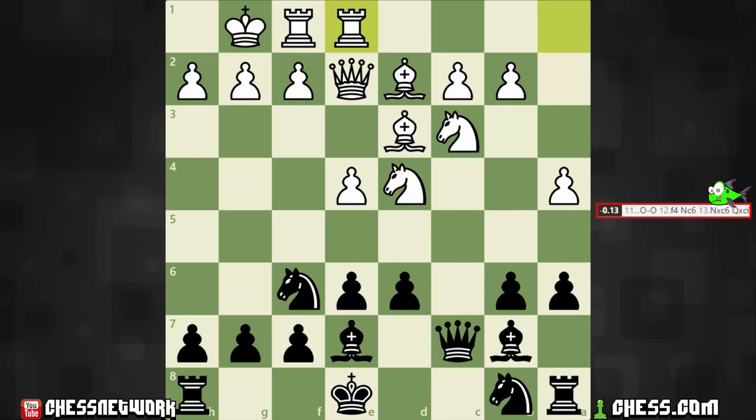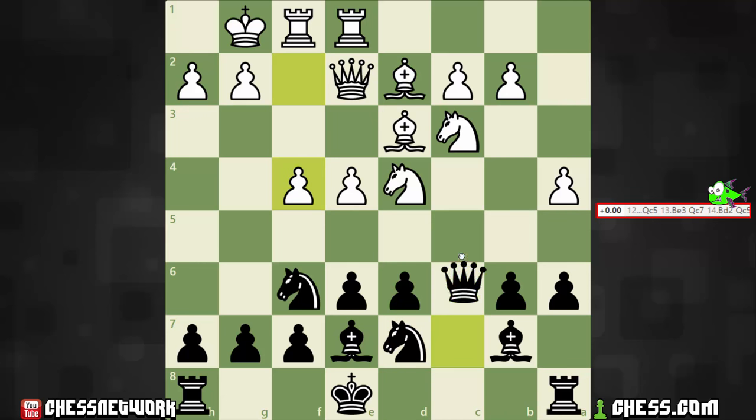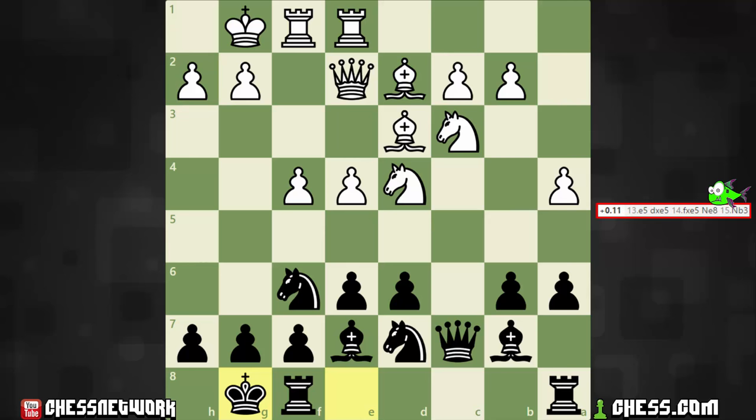Right around here — knight there is fine. Queen c5. It points out queen c5, bishop here, and then queen back to c7 — no, we're not going to do that. So I castled. And now, yeah, this is something I want to test out. What would I do on e5? Take first, and then I could think about bishop to c5 ideas.